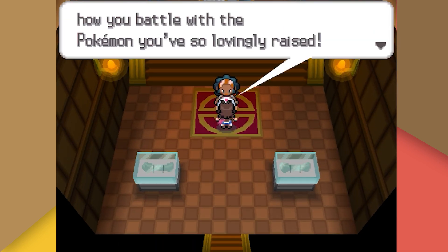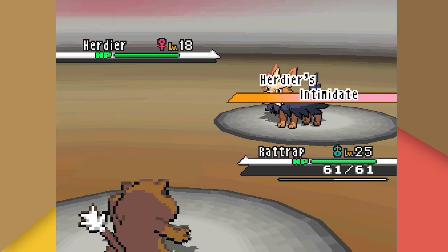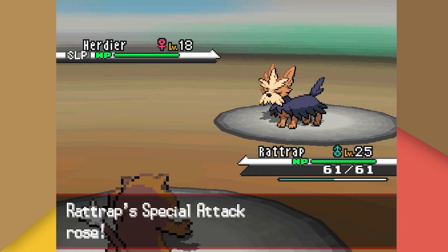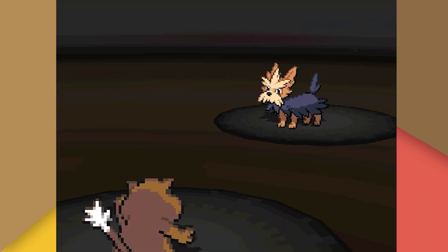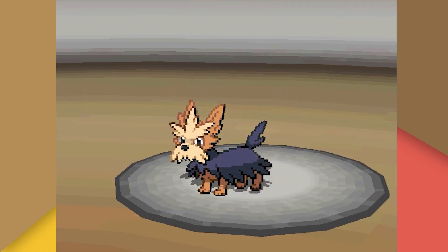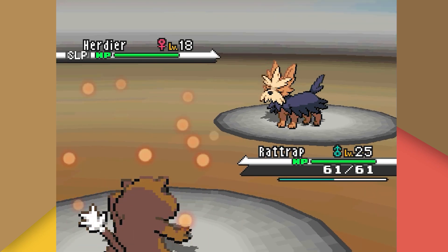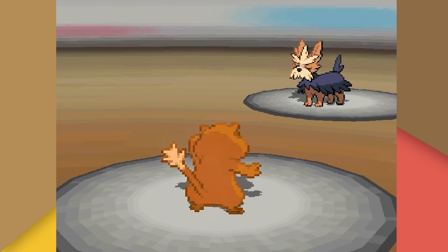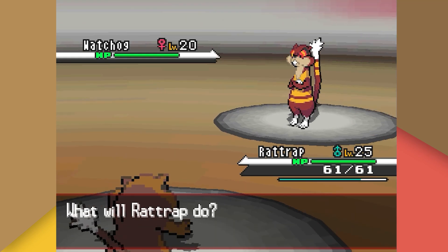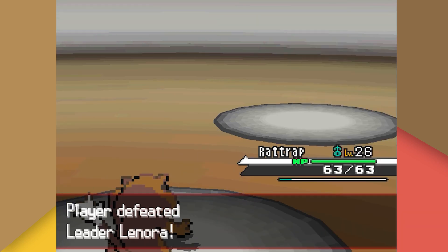Now we can start our battle with Lenora, our second gym battle. Lenora leads with her Herdier, who we immediately put to sleep with Hypnosis. We stack Workup twice while Herdier rests, then use Crunch for massive damage. Herdier uses a dangerous Takedown that thankfully misses. Lenora heals, but we put it back to sleep and Workup three more times before knocking it out with Crunch. Lenora's last Pokemon is Watchog, who we obliterate with Crunch before it can use Retaliate.